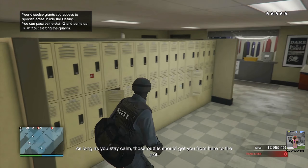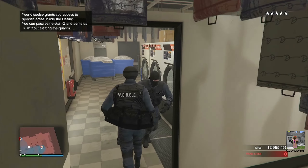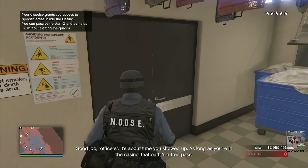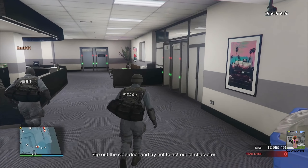Those outfits should get you from here to the exit. The cops aren't letting anybody through the perimeter, so you'll have to do that the old-fashioned way. Good job, officers — it's about time you showed up. As long as you're in the casino, that outfit's a free pass. Let's slip out the side door and try not to act out of character.